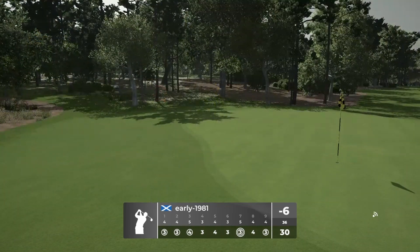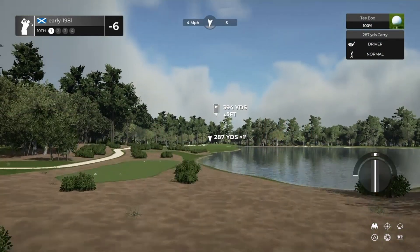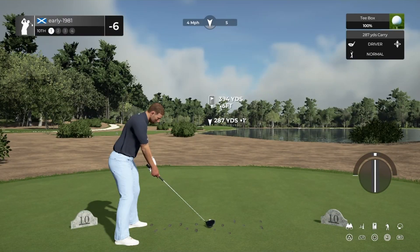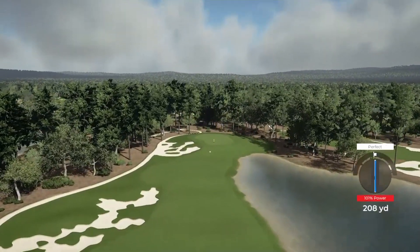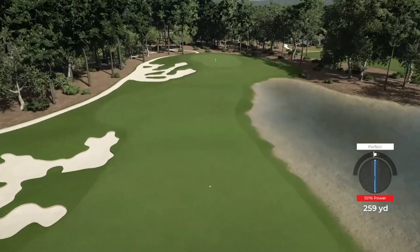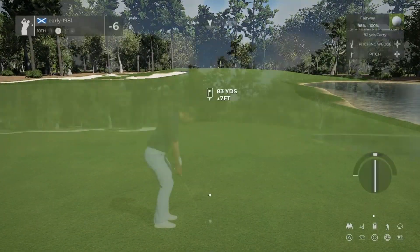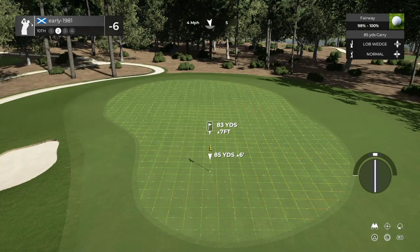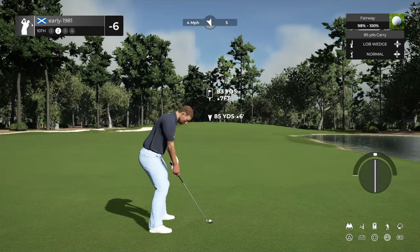Absolutely solid front nine to be honest, despite having a few poor swing timing shots. We have managed to scramble our way to six under. Hopefully the back nine is as enjoyable as the front. This is a fantastic course — I did know the history behind it, about Jack Nicklaus conceding that putt to Tony Jacklin to tie the Ryder Cup in 1969, and like I said, that moment planted the seed for the two of them to collaborate and create this fantastic golf course.